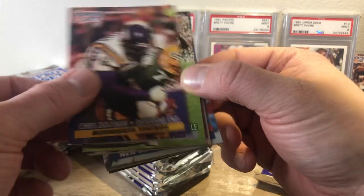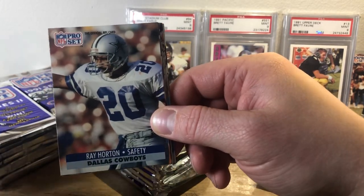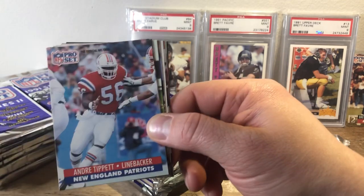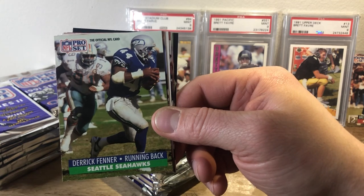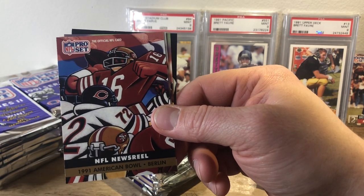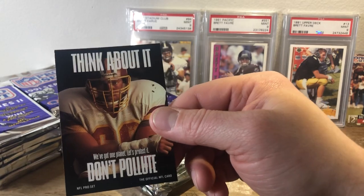We start off with a Chris Dolman with a really beat up corner. Can't really complain about these guys though — condition isn't the best, but they're from 1991. Nice Warren Moon, Calvin Williams, Andre Tippett, Neil Smith, Derrick Fenner, Drew Hill, Scott Studwell. NFL Newsreel — 1991 American Bowl in Berlin. Ernie Mills, Ricky Jackson, and a Think About It card.